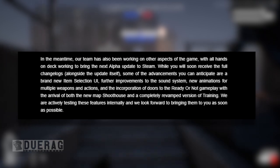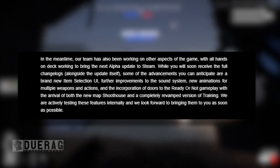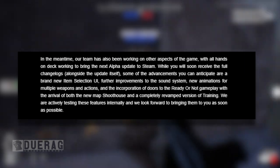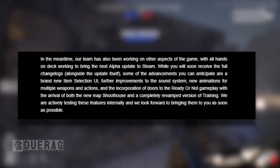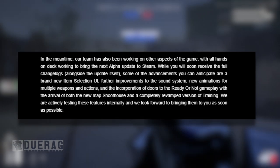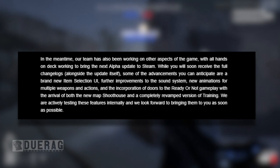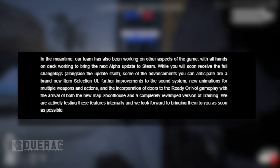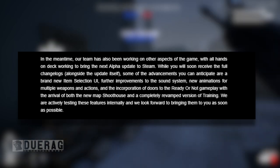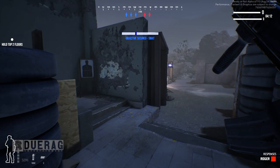In the meantime, the team has been working on other aspects of the game, with all hands on deck working to bring the next alpha update to Steam. Some of the things you can anticipate are a brand new item selection UI — thank god, because I really hate the current one — further improvements to the sound system, new animations for multiple weapons and actions, and the incorporation of doors to the Ready or Not gameplay, alongside a new map called Shoot House and a completely revamped version of Training.